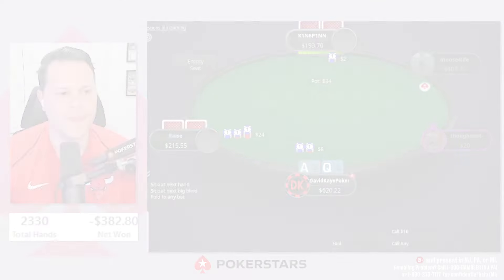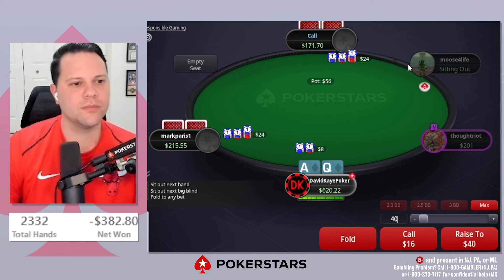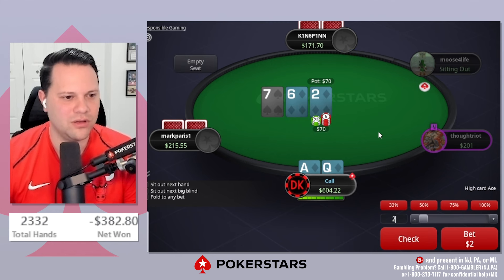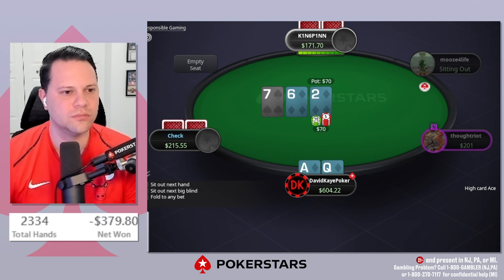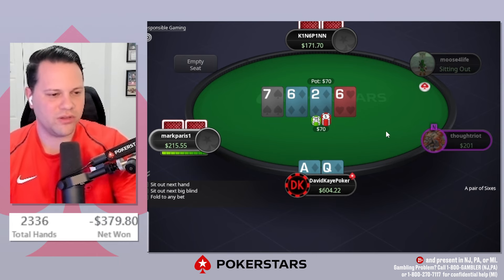Unfortunately doesn't happen, but that's how it goes. Ace-queen suited: see a limp-raise, small blind, big blind three-bets. As soon as the player doesn't go for a limp four-bet, we're going to be flatting here. They just flat. Do I ever consider jamming? No, we're just going to call. Huge flop — we have two overcards and the flush draw.